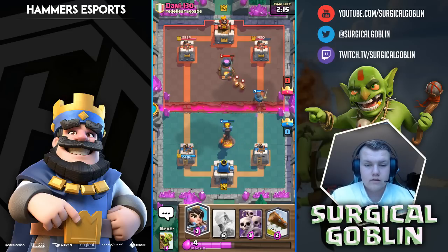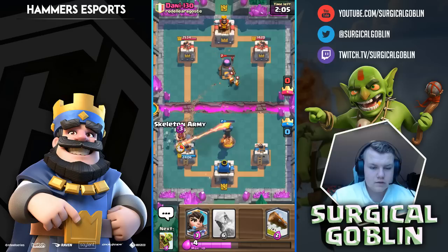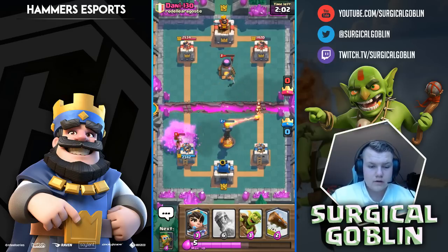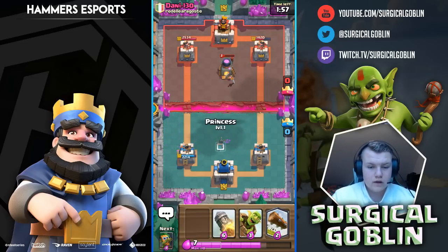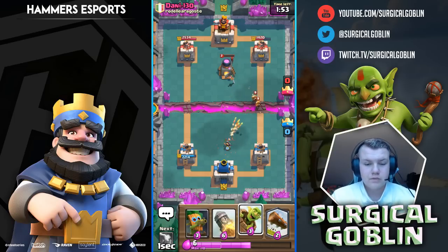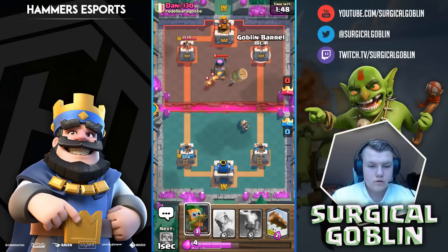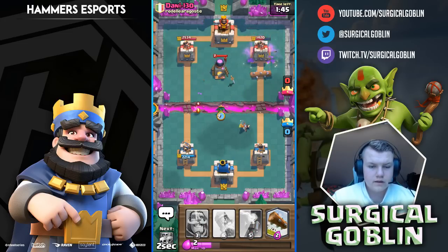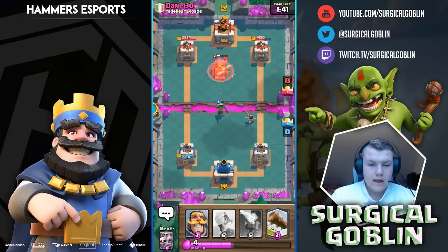I drop my knight on his side just to tank and kill, and the knight will even hit the furnace — it's not game changing but definitely important. He goes in with a miner but our inferno tower is still there. He zaps again, so soon I'll drop my princess to kill that wave of fire spirits. I'll go with a single goblin barrel. He goes with a furnace, and he knows we have a Dart Goblin.